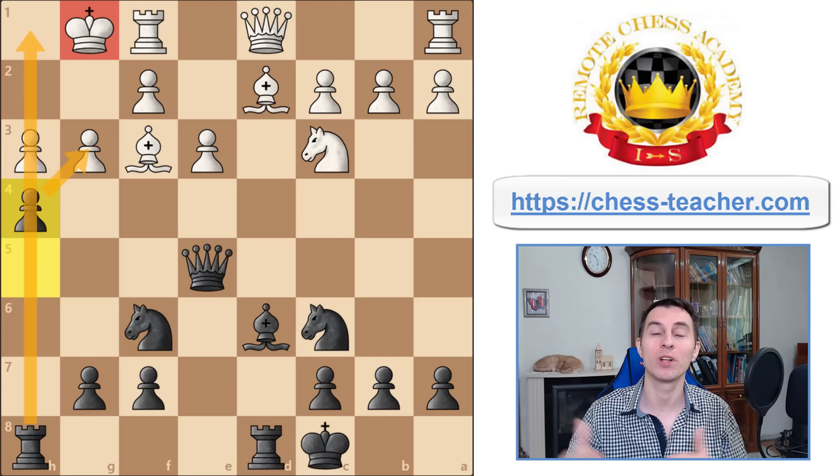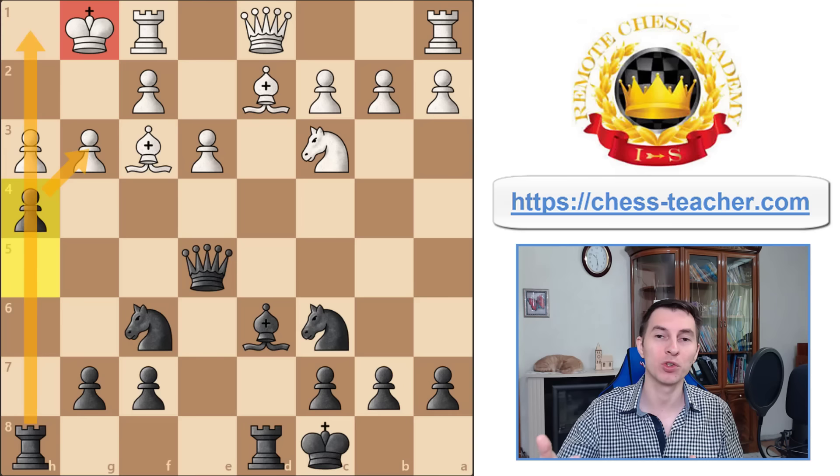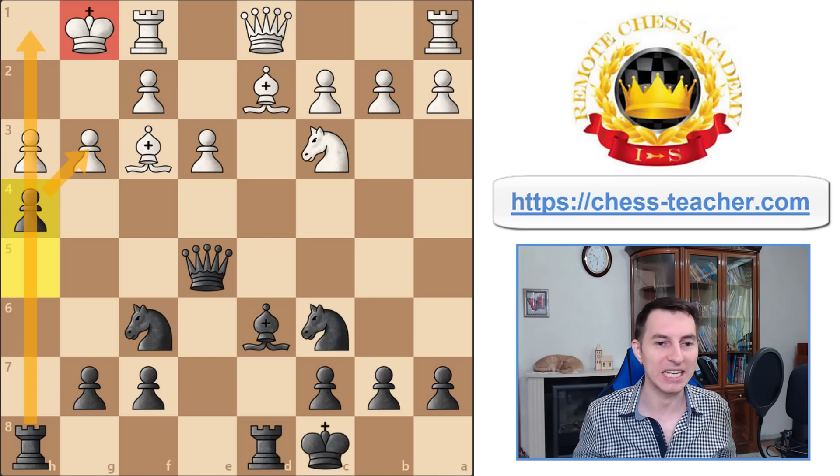Let me also highlight the beauty of this gambit. We just observed the most common moves of white — that's how your opponents will react most frequently when you play the Englund Gambit the way I've just shared with you. Against the most common moves, you're getting an easily winning attack.